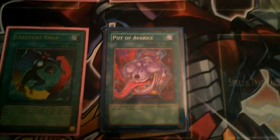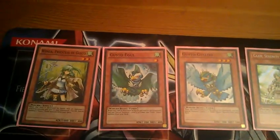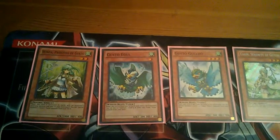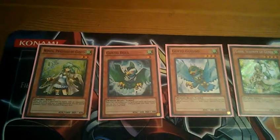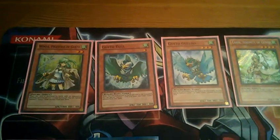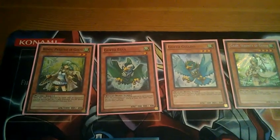Pot of Avarice, as you all know, lets you return five monster cards from your graveyard back to the deck and draw two cards. With Gustos, you run into three different situations. Either you want to return recruiters only and replenish the number of attacks it takes your opponent to get through your wall. It's very good against a deck like Heroes or Bubble Beat where they constantly attack over your monsters with Blade Armored Ninjas, causing them to rethink their moves and waste more resources on getting over your stuff. That is the whole goal of the deck — to waste their resources.